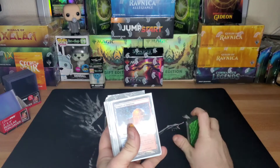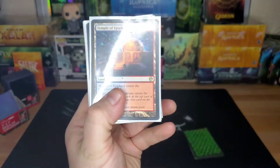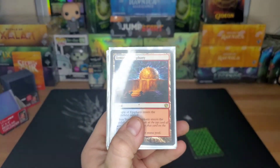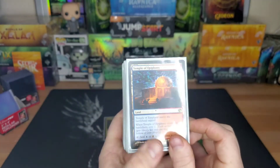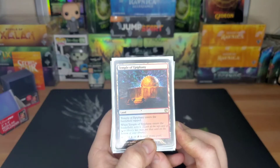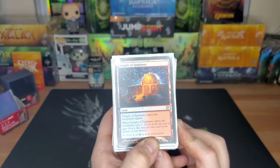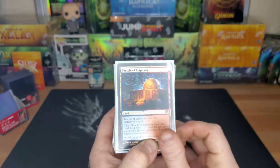Then we get into some utility lands. We got the temples — scrying lands. If you can top-deck the general before you cast her to ensure that you have some good instants and sorceries to play when she attacks, that's always what you want to do. There's gonna be a lot of stuff in here that comes in tapped, like Temple of Deceit, because we also run Amulet of Vigor — so we're not too worried about things that come in tapped.